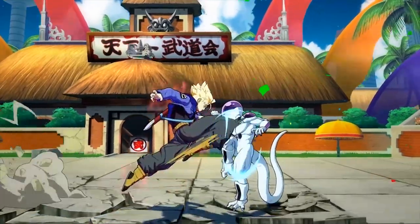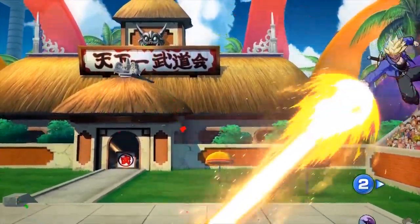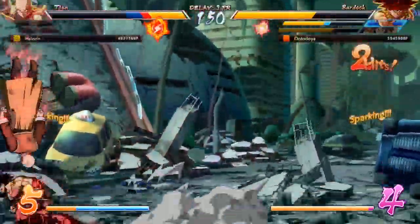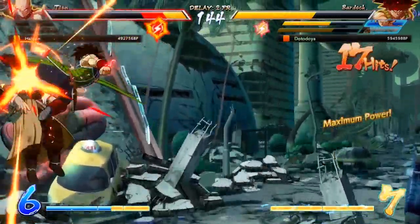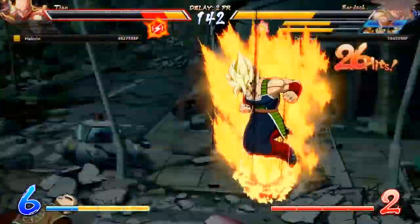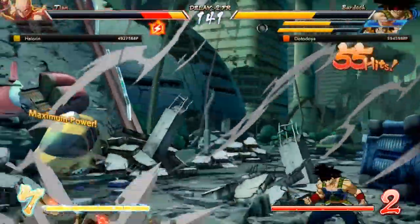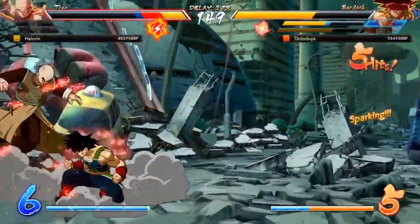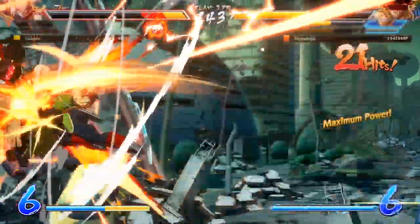Sparking Blast also helps with combos themselves — it acts as a hit, so if you get a stray hit and want to spend your resources to make sure the opponent's character dies, you can activate Sparking Blast and set up some insane combos. Bardock is the character I have the most experience with, and this combo with him is only possible with Sparking Blast activated. It's easy to convert to: use his quarter-circle-forward light, it sends him flying across the screen, and if you see it hit, convert into Sparking and pick up the kill.